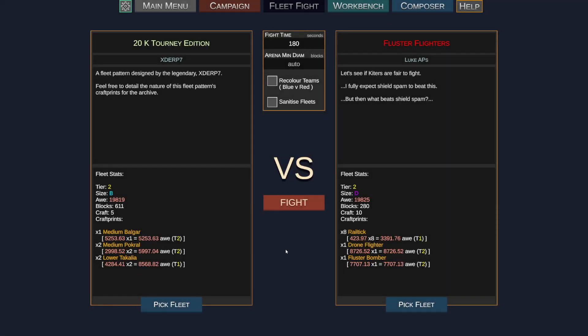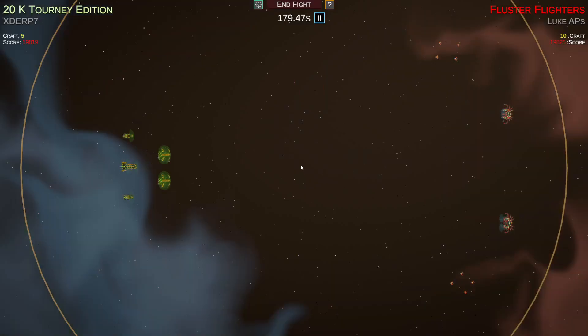Here are the Fluster Flighters by Luke AP and the 20k Turn Edition by Extra 7. You can see some basic metrics of the fleets on each side, and we did get a description from Laps — what does beat shield spam? Maybe it'll be cutters. We'll find out here soon.